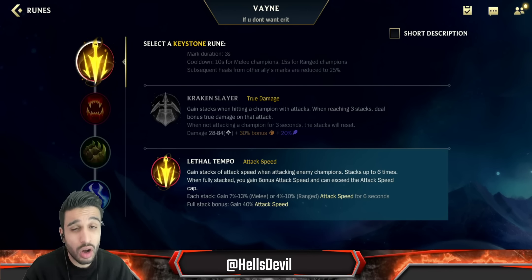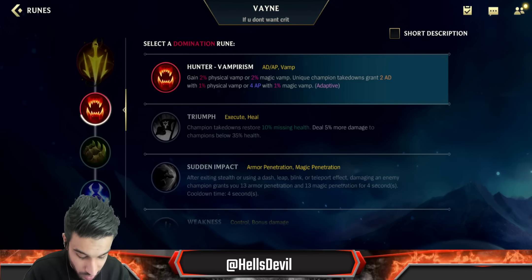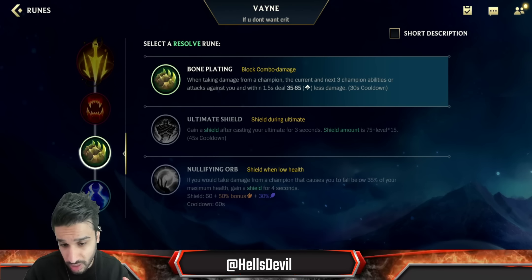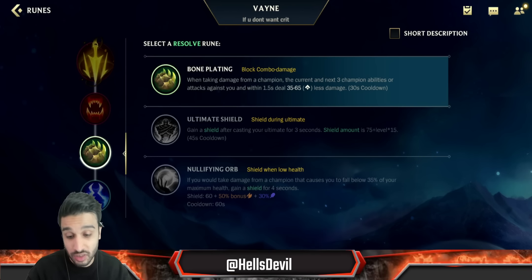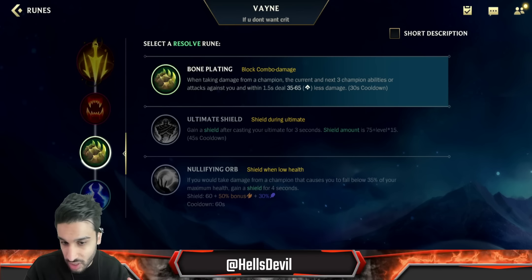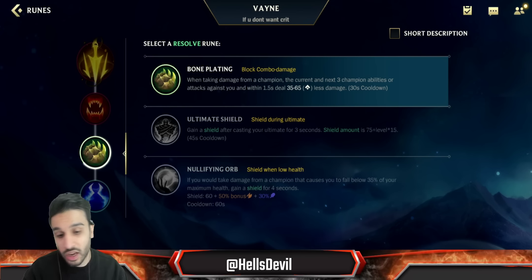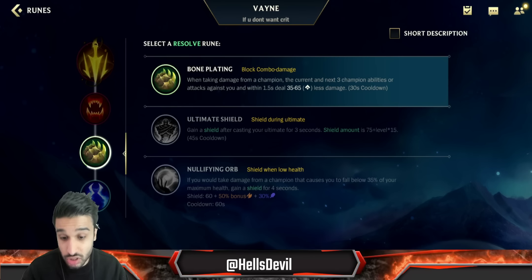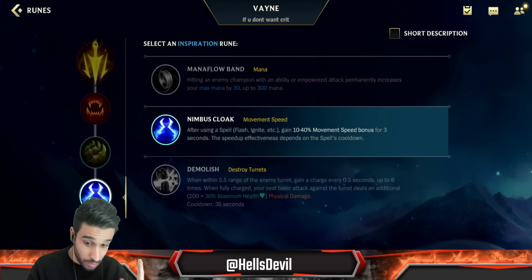For runes, always go Lethal Tempo — whatever you build on Vayne, it is by far the best rune. Second rune, go Overheal or Vampirism. Third rune with this build, go Bone Plating, because you're playing in the baron lane. You want to be extremely aggressive, and Bone Plating allows that — even if the enemy catches you, they're not going to do a lot of damage.